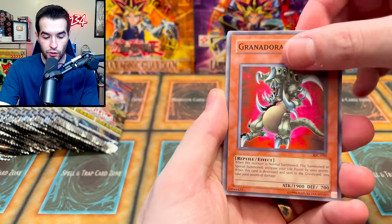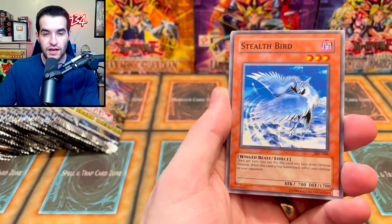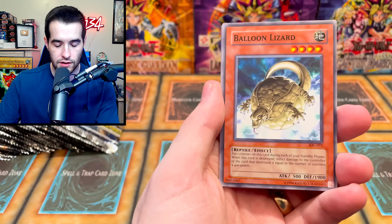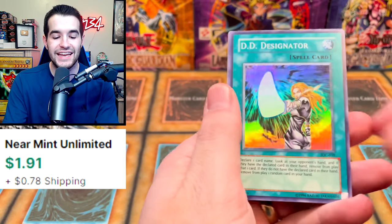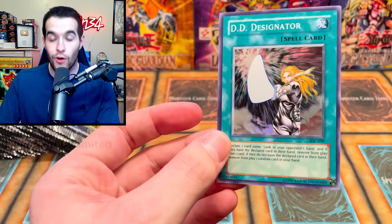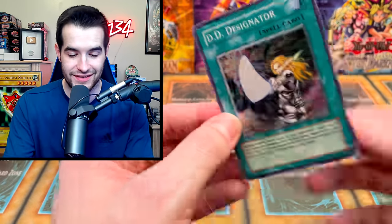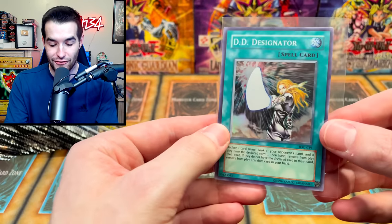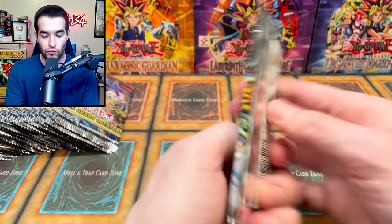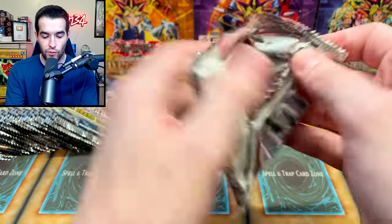Soul Absorption, Granadora, Chaos End, Stealth Bird, Sea Serpent Warrior of Darkness, Balloon Lizard, D.D. Designator. D.D. Designator is always in this somehow — always in there. Very cool, we'll take that super rare — you guys can win that. Next up: Metal Raiders.